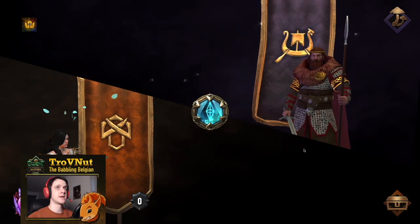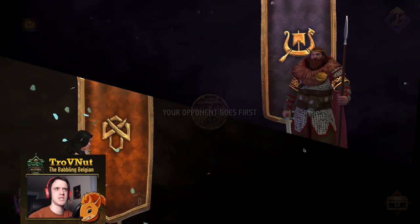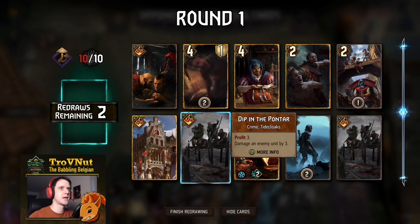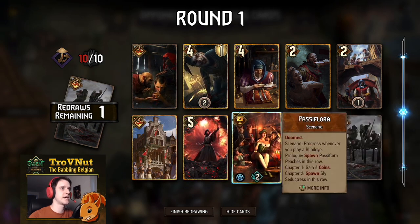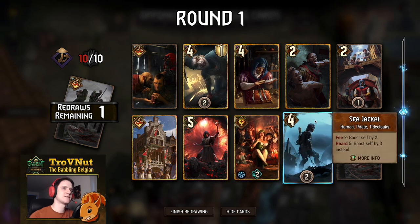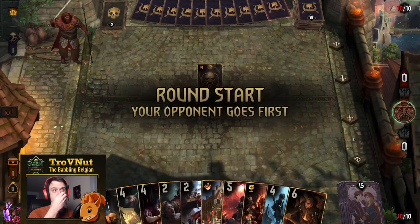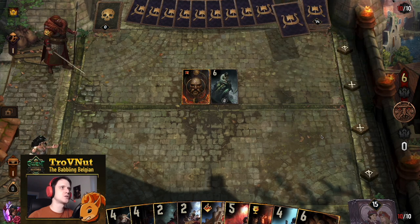Our first matchup is against Skellige — the Druid Skellige Battle Trance. We'll have to see if it's the rain version. It doesn't seem to be — no rain effects popping up. We have a lot of crime cards here; I don't necessarily need them so I'll get rid of those for now. We get the Operator — could use it to get another Passiflora Peach but we don't have one yet, so I might just get the Sea Jackal out.